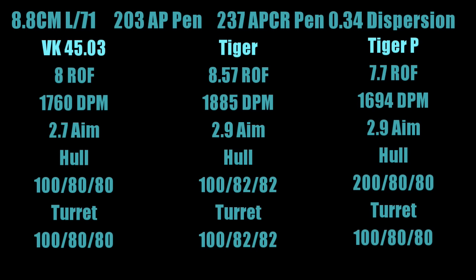As I've already mentioned, it carries the same 8.8cm L71 gun you get on the Panther 8.8, which is also the same gun on the Tiger and the top gun on the Tiger P. All three have 203mm AP pen, 237mm APCR pen, and 0.3 gun dispersion — all stats are exactly the same across these tier 7 heavies. The differences lie in rate of fire and aim time. On the VK4503, without equipment, you've got 8 rounds per minute; Tiger is 8.57 and Tiger P the worst at 7.7. That puts the VK4503 between the Tiger and Tiger P for DPM. This tank also excels with a better aiming time at 2.7 seconds compared to 2.9 on the other two.